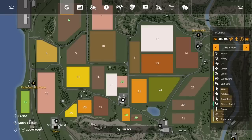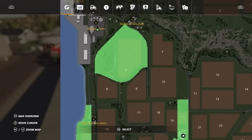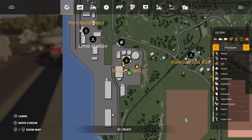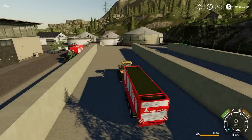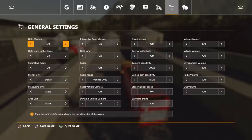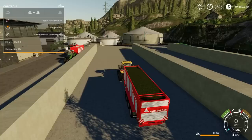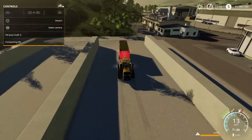If I go to my map menu and go up to the BGA - I bought the land next to it because I was cutting grass and making chaff - but as far as the map is concerned, I don't own the bit of land where the biogas plant is. It's not mine. So if I try to tip, it says you don't have access to this land. It's not allowing me to put chaff into the bunker silo, which is frustrating.